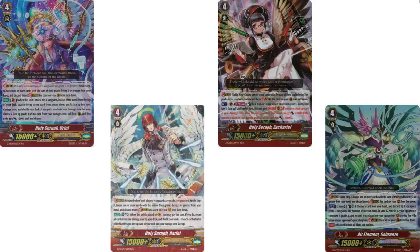For grade 4s: 1 Uriel — on hit, check top 3, put one in damage, call something. You basically use a break shard ability, but you can only call a grade 2 or lower card. It's alright — it's there if you need it. 1 Rezio — when placed on the vanguard circle, soulblast 2, take all cards in your damage zone, put them back in your deck, then put that many cards from the top of your deck into your damage zone. So if you have 5 damage and 2 Brokenhearts, that's 20k to your vanguard — pretty nice.